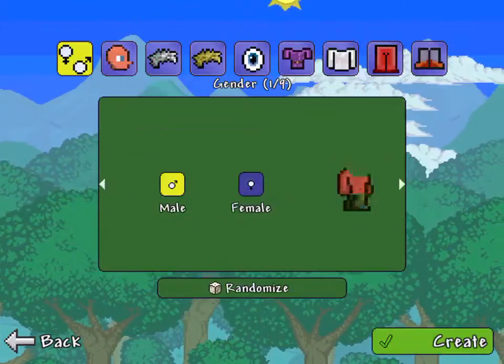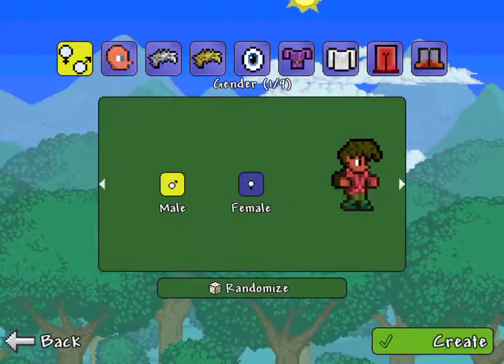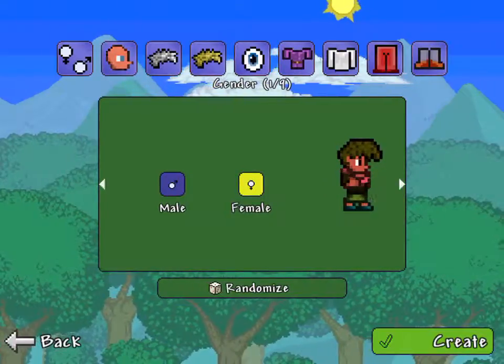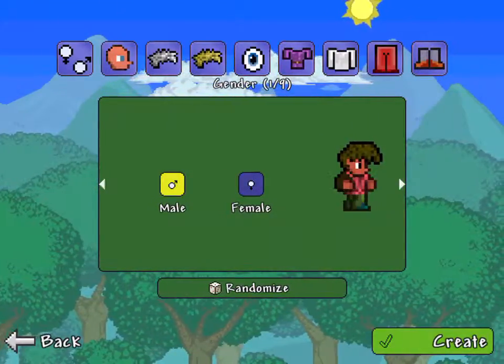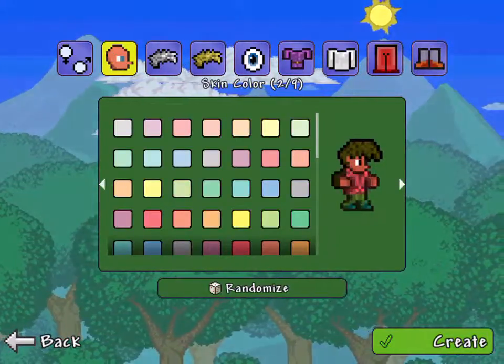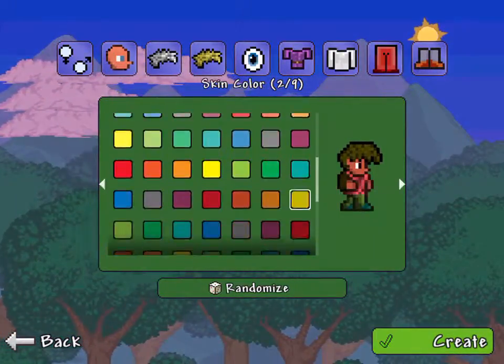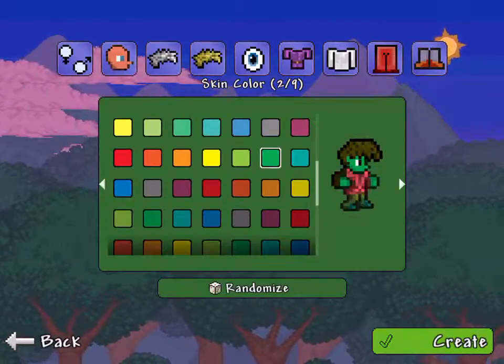Okay, so I'm going to create a new character. It's going to be male. Now let's see his skin color. No way we get a bunch of colors. Okay guys, I had the perfect idea — green.